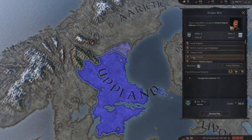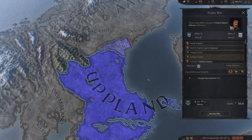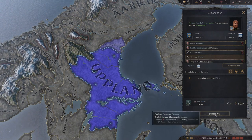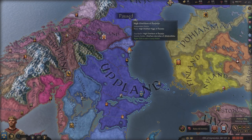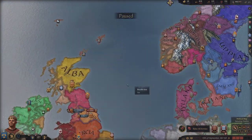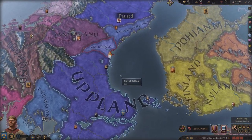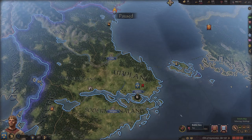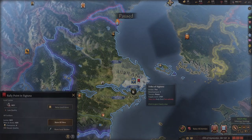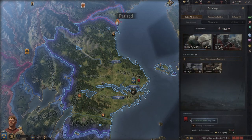We're going to conquer this guy's land and take direct control for 50 piety rather than spend 500 prestige to subjugate. Let's declare war. We are now in two wars - our ally is doing his thing over there, and this is our separate war. When we raise armies, it raises them from our rally point. We can set additional rally points in the military tab.